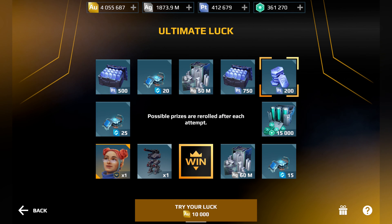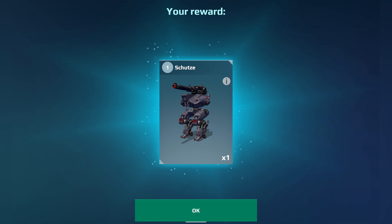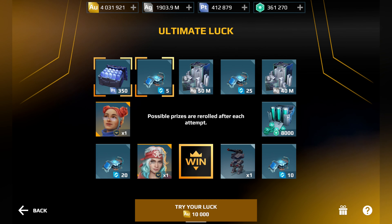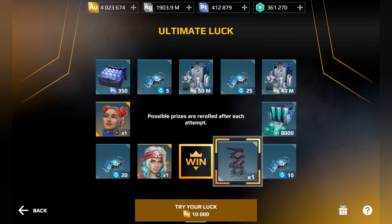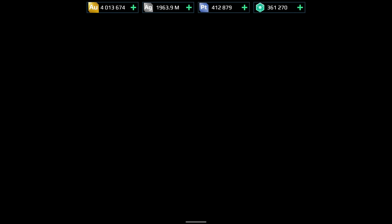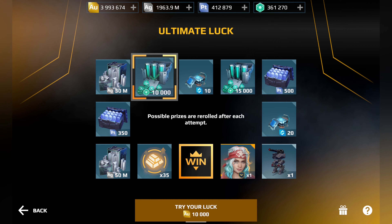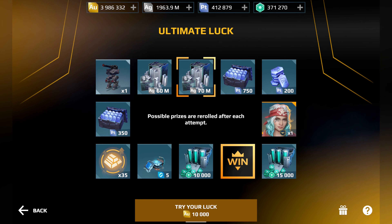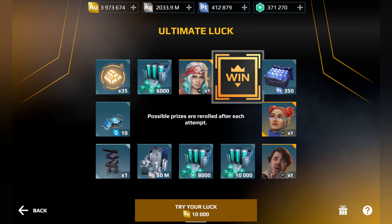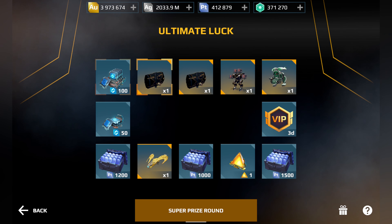So there are not so many different prizes here as you can see — there are always the pilots, two pilots, then one Schurzer, we have the microchips, we have the platinum, we have the silver, and the energy cells — a huge amount of energy cells. But I think the worst prizes are the pilots. And these microchips — five of them — it's not much at all. Let's see ultimate luck here again.